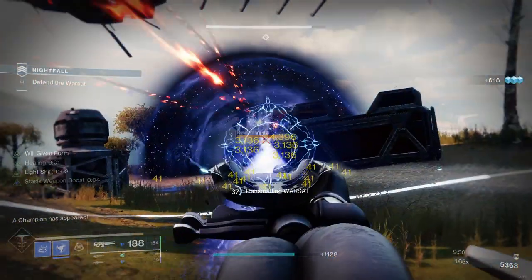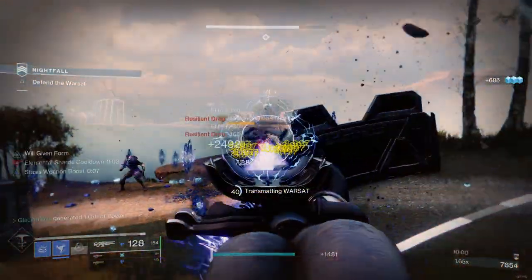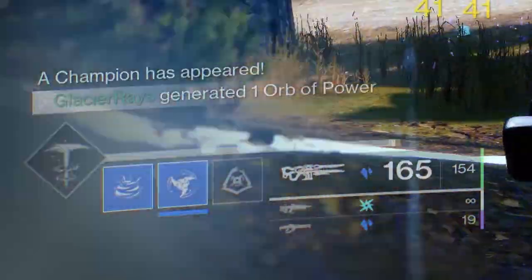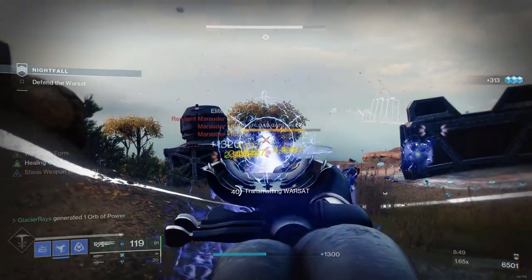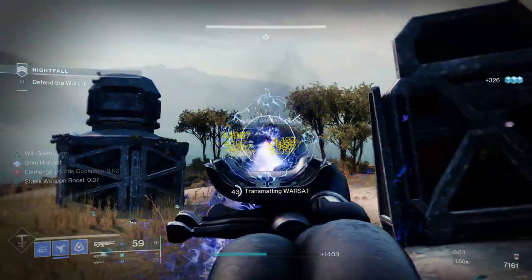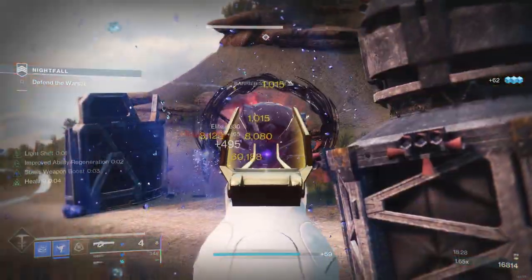When a more powerful enemy arrives I can activate the Catalyst firing mode for even more damage, slow and freeze on hit, and because of Whisper of Bonds it recharges my super energy even while it's being drained in this firing mode, so you can keep it up for longer. I'm not running any anti-champion mods here and I'm still able to easily take them down. Alternatively I can use Reed's Regret for deleting them quickly too.